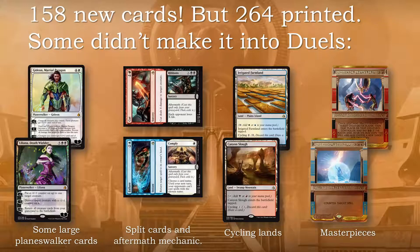The full printed set has 264 cards but we get only 158, so we are going to be missing some cool cards. But I don't think we got a bad selection — the cards we are receiving are pretty good. The large planeswalkers such as Gideon or Liliana — we have a smaller version of the same characters but with lower mana cost and maybe weaker abilities, but cool anyway.